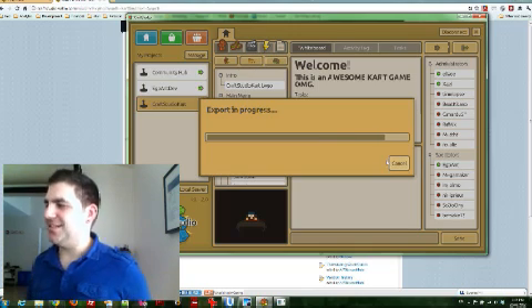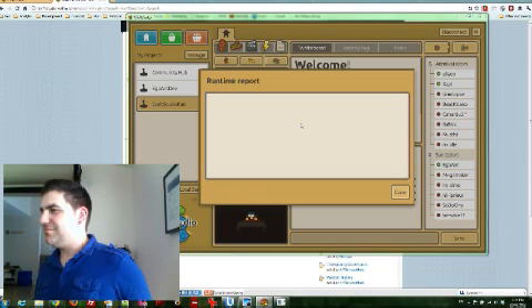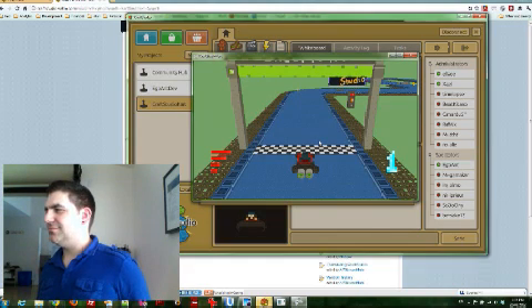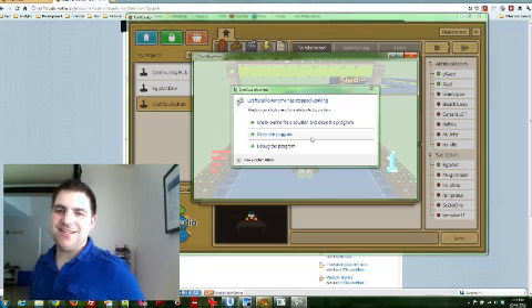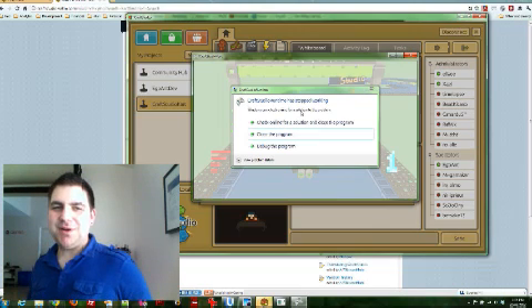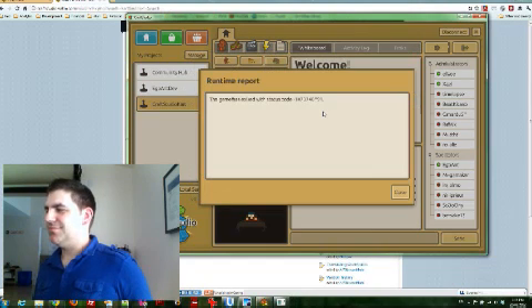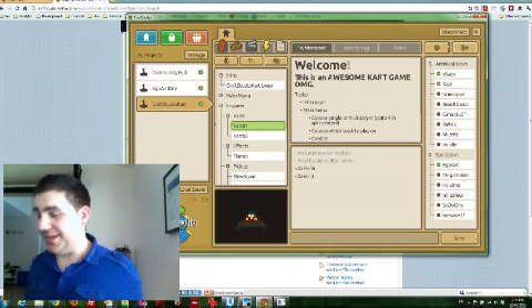I do have a premium account, so I just found the Export button there. Let's see what it looks like. Nice. The Craft Studio runtime has stopped working — probably because I'm streaming and all that other fun stuff. But yeah, that is super cool. Not the crashing, but I'm running a lot of things all at once here.